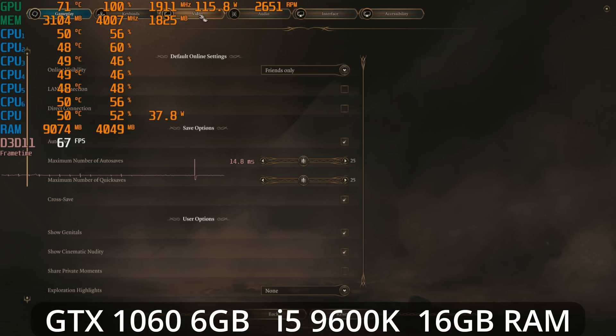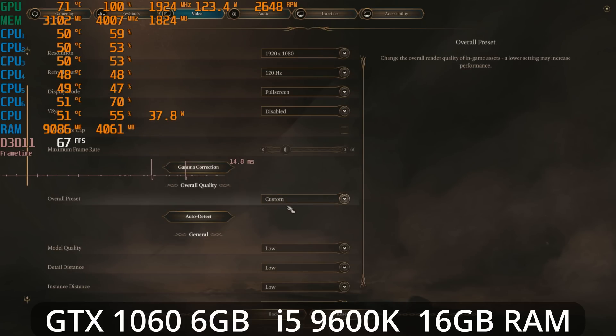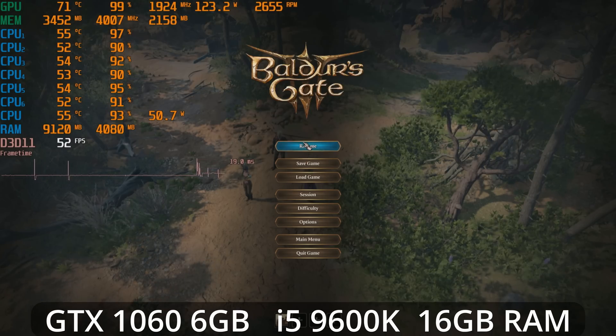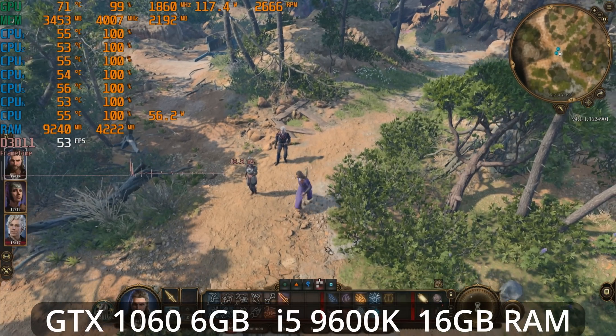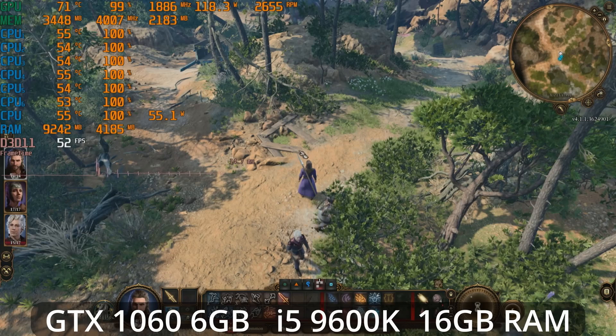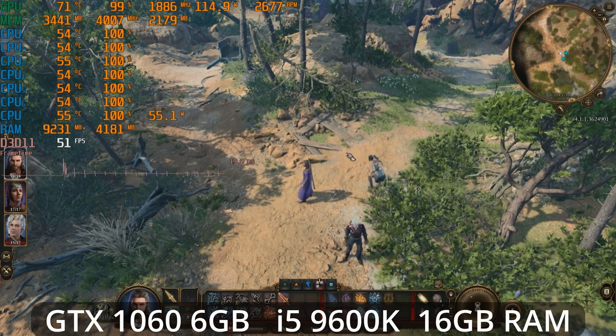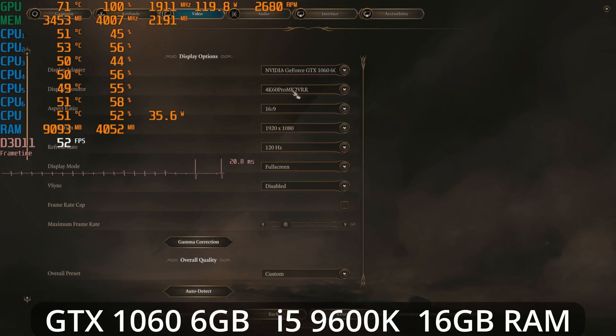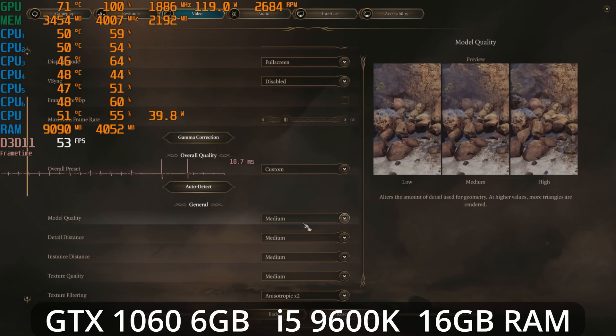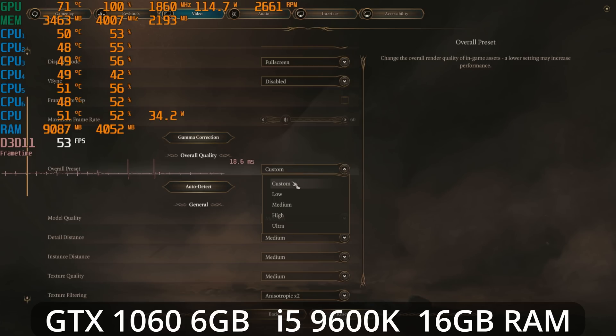I've been doing a lot of isolating of individual settings and their impact because again, low doesn't look that great. If you go to medium you're around 50–52 frames per second and things don't look too bad. The medium preset is by no means terrible and you could just go with that, but I think you can actually leave a lot more stuff up than just doing the medium preset overall.